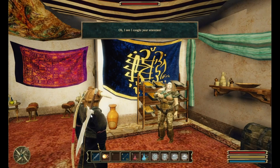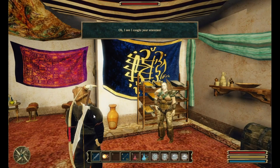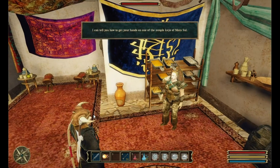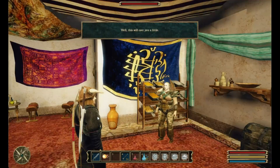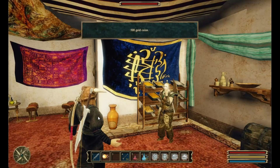What do you have to offer? Oh, I see I caught your attention. I can tell you how to get your hands on one of the temple keys of Murasul. And? Well, this will cost you a little. How much? Five hundred gold coins.